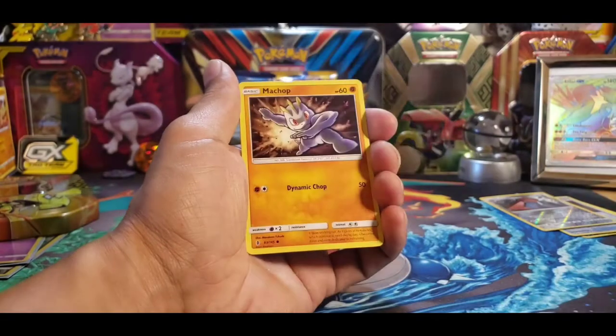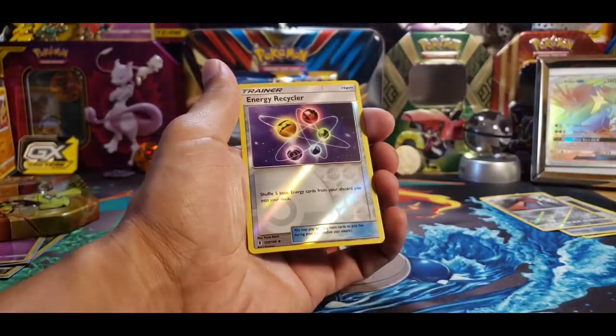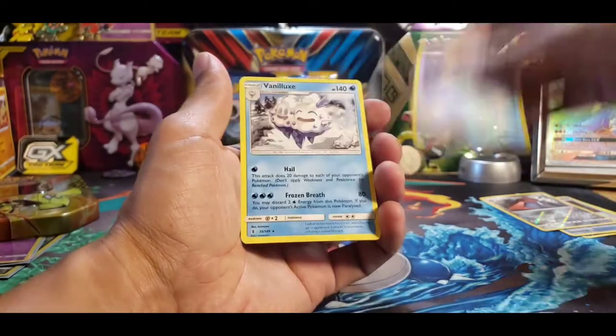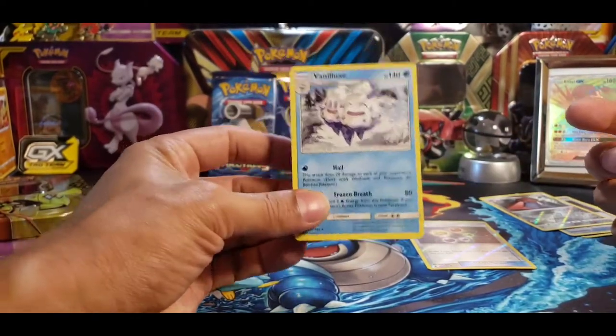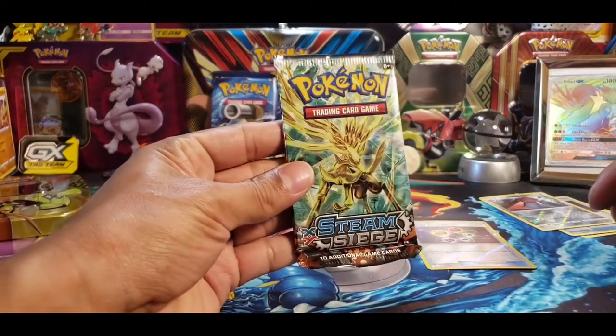We have a Fletchling, that's a cool Machop I haven't seen before. A Reverse Holo Energy Recycler — I like this Reverse Holo. And on the end, followed by a Triple Ice Cream Cone. Oh man, just what I wanted.